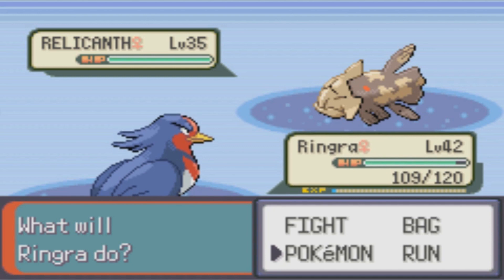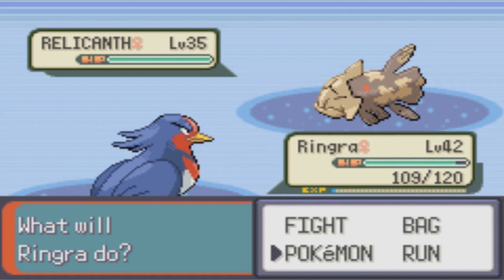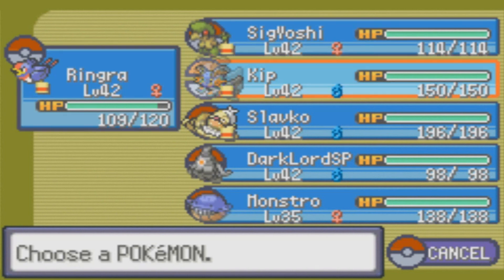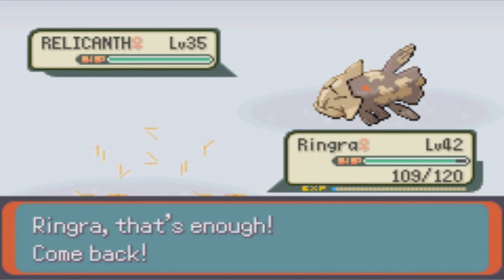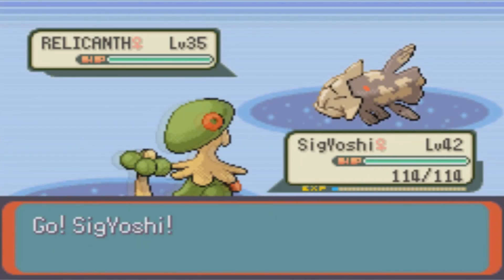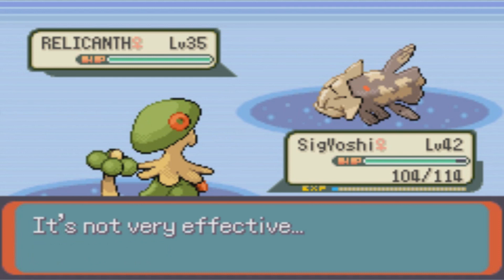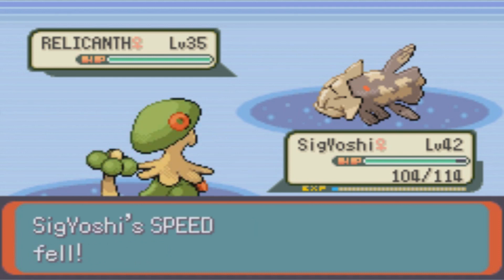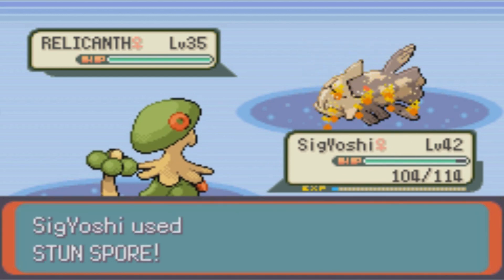Relicanth can have either the ability Swift Swim or Rock Head. Rock Head means you receive no recoil damage, and Swift Swim means when Rain Dance is in effect, speed is doubled. We need to capture this thing, and it's actually kind of important in the sense that you actually do need this to find some of the legendary — or special one-time — Pokemon. Point is, you need a Relicanth, so make sure you get one.